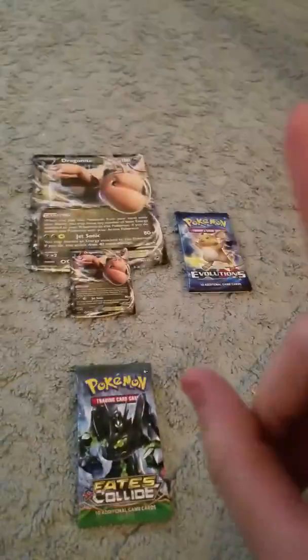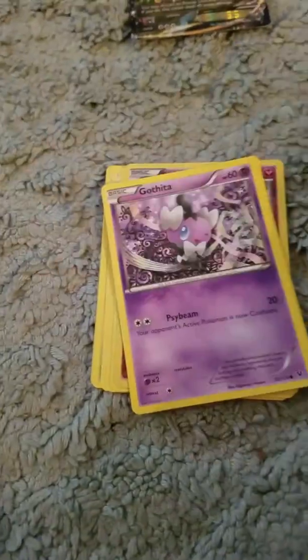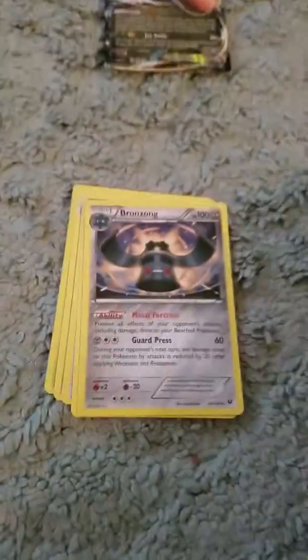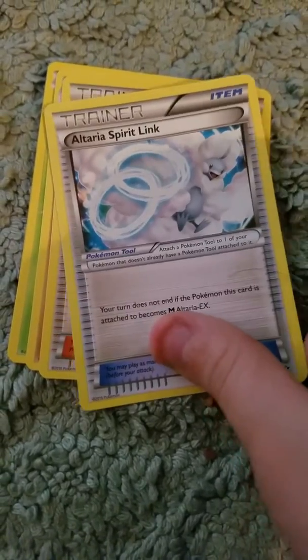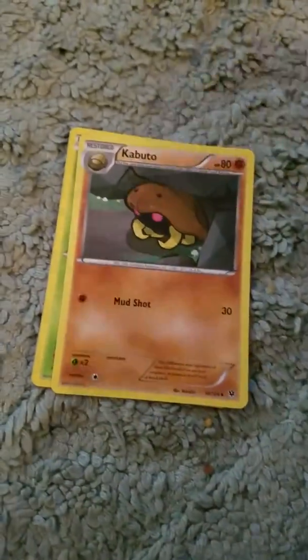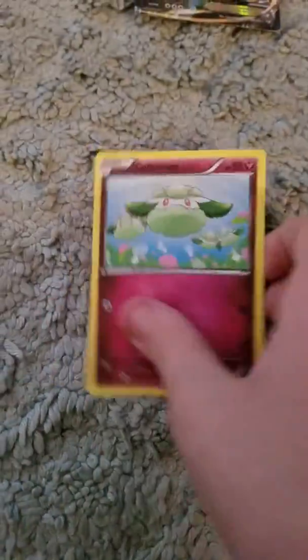Next we're going to do another Fates Collide. We're going to flip this over. We get a Riolu, Amaura, Jigglypuff, Bronzong, Altaria Spirit Link, Pokemon Fan Club, Kabuto, Burmy, Cacnea.